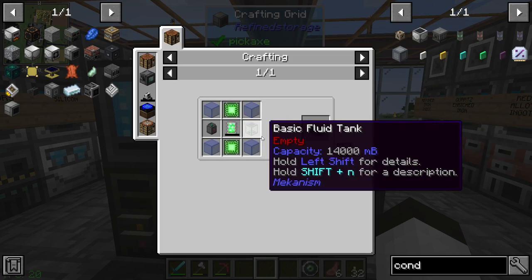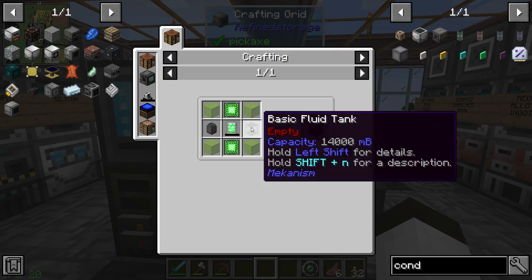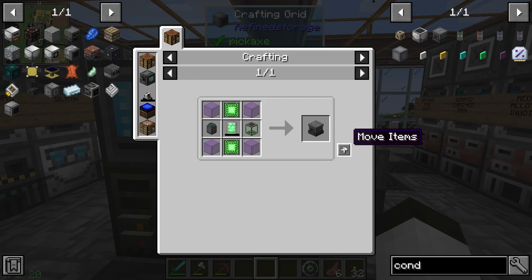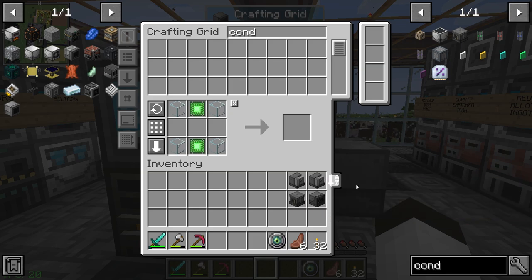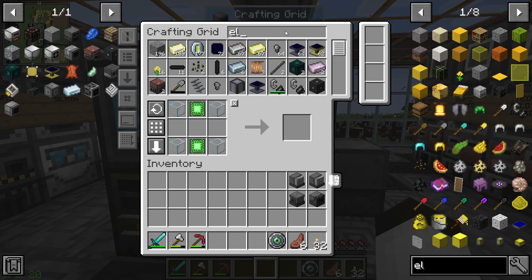So what do we need for the condensating machine? I need another tank — a basic fluid tank. We know how to make that, we've made a bunch of those. And an energy tablet which is just redstone infused alloy and gold — so we should have the condensator.